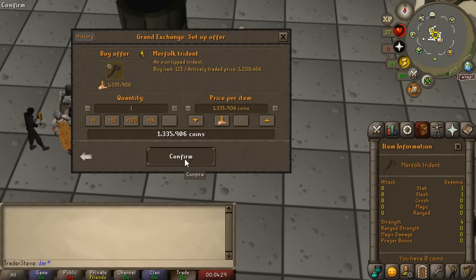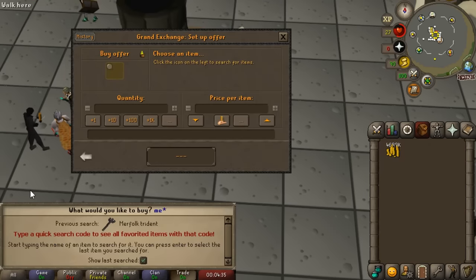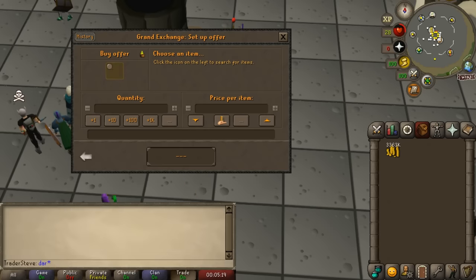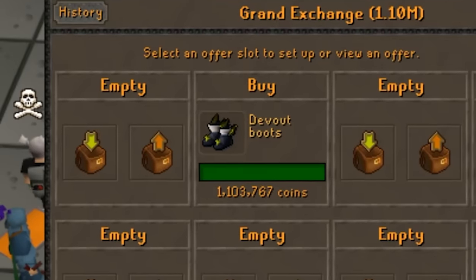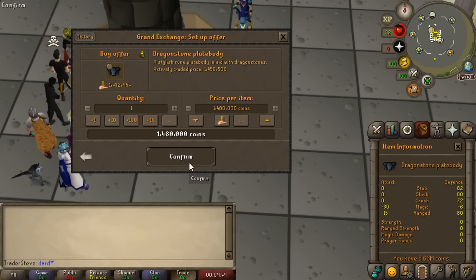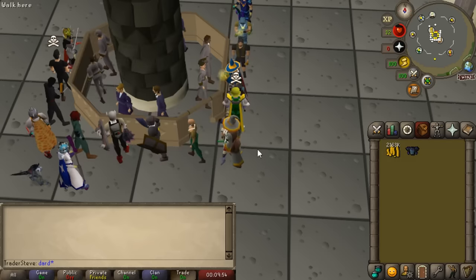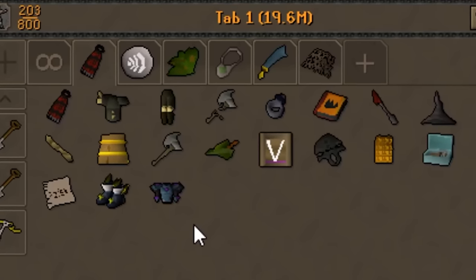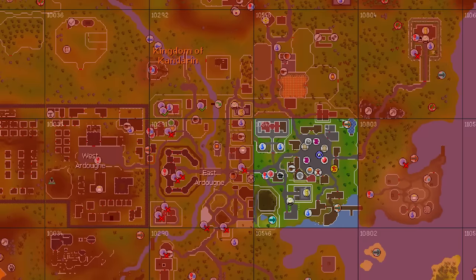We ended up with a fair bit of cash from our Guardians of the Rift grind - nearly 5 mil in the inventory right now. We're going to buy the Devout Boots for about 1.1 mil - best in slot prayer bonus, super helpful. Another cheapish item I decided to pick up mostly for color balance reasons - it's our first purple item - is the Dragon Plate body, potentially the ugliest item in the entire game. We're going to invest in those two chunks to try to complete Biohazard.